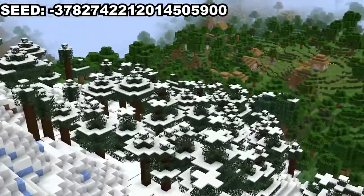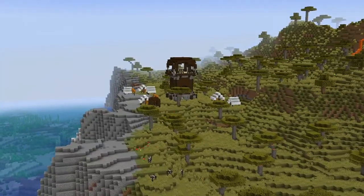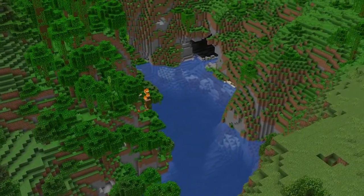On this seed, heading directly northeast leads you to a village, and further past the snowy peaks there is another. There is also a pillager outpost if you go east from the first village. Going north from the first village will instead lead you to a small lake, and going through its huge cave you will find a luxurious lush cave.